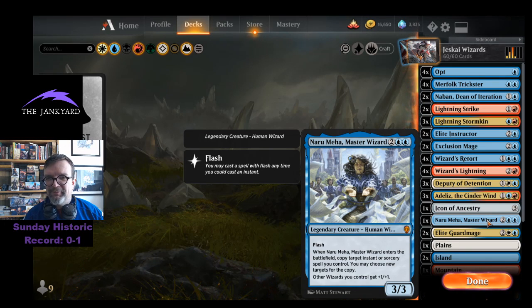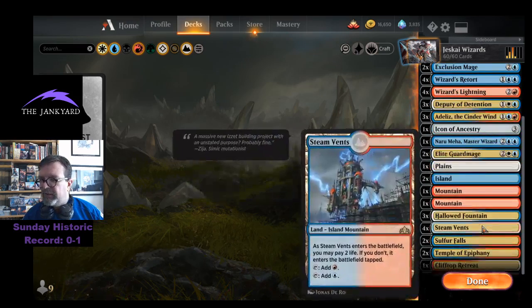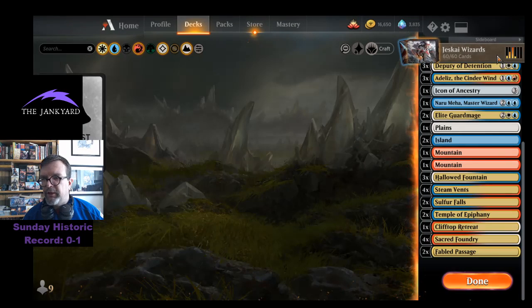Two Elite Guardmages — two-three flying, when it enters the battlefield you gain three life and draw a card. Again, if you've got Nabon out, it does that twice. I just have two because it's at the high end of the mana curve.